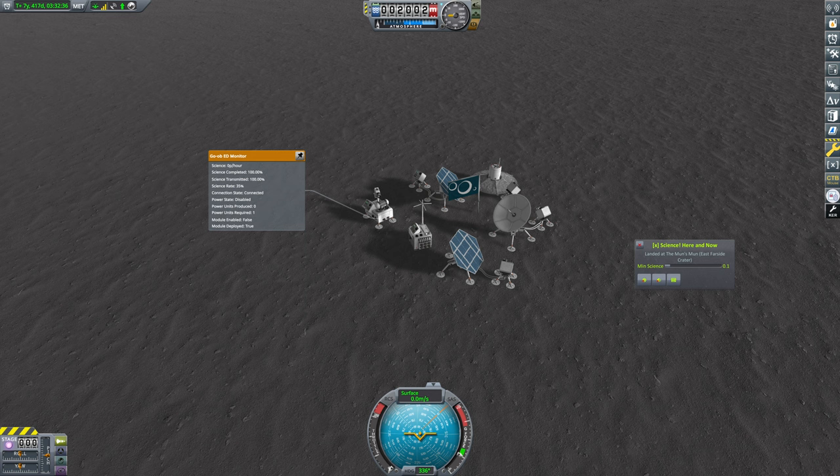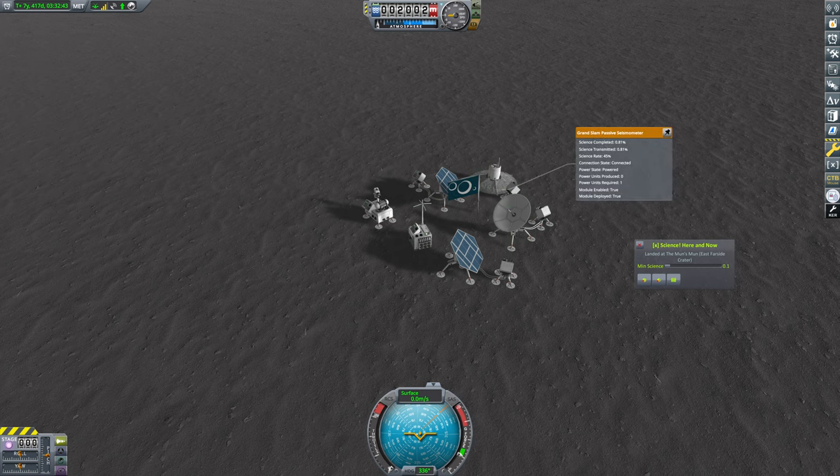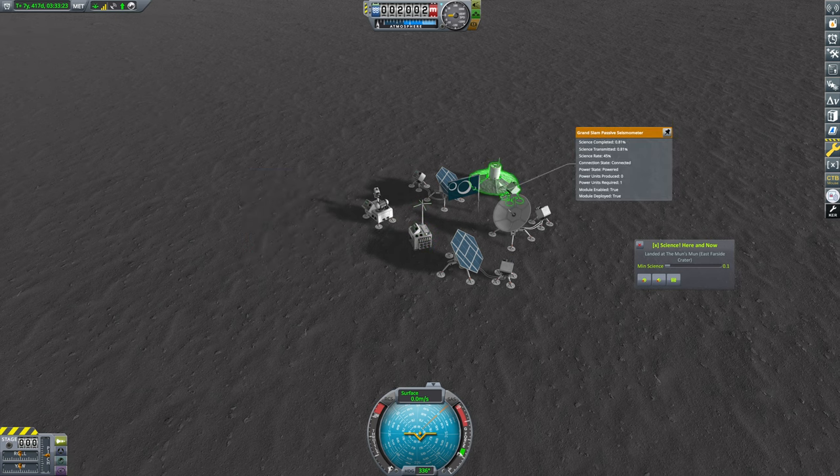So we've currently got a GUAB, an experiment control station, a seismometer. We've got two power generators, generating three power and two power, so five power total. We've got two spare power. We do have comms - GUAB, control, seismometer, two spare power, and comms. So that's fine.